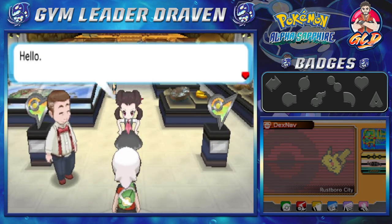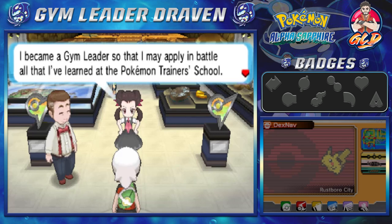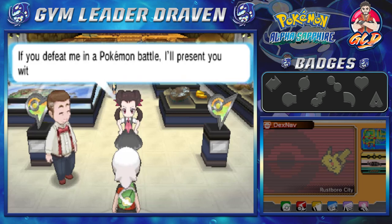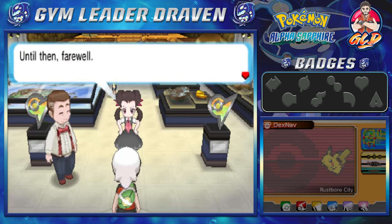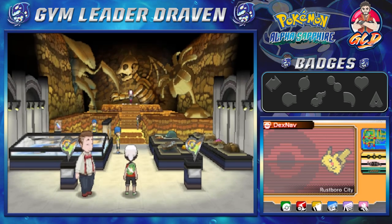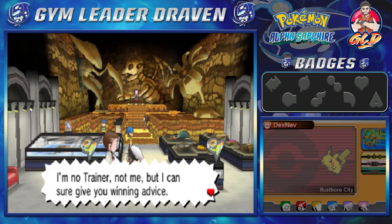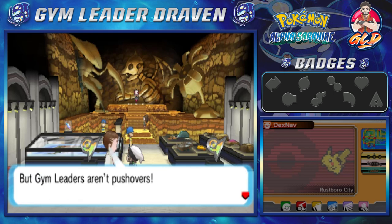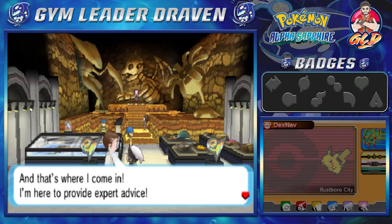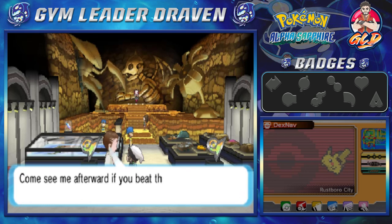Here is the gym — looks pretty awesome. And there's Roxanne. She's like: hello, you must be a new challenger. I am Roxanne, the Rustboro City gym leader. I became a gym leader so that I may apply in battle all that I've learned at the Pokemon trainer school. If you defeat me, I'll present you with a gym badge as proof of your strength as a trainer. Then an advisor NPC tells us: Roxanne the gym leader is a user of rock type Pokemon. The rock type is very durable but it can't stand water type or grass type moves. The funny thing is, guys, we do have both.